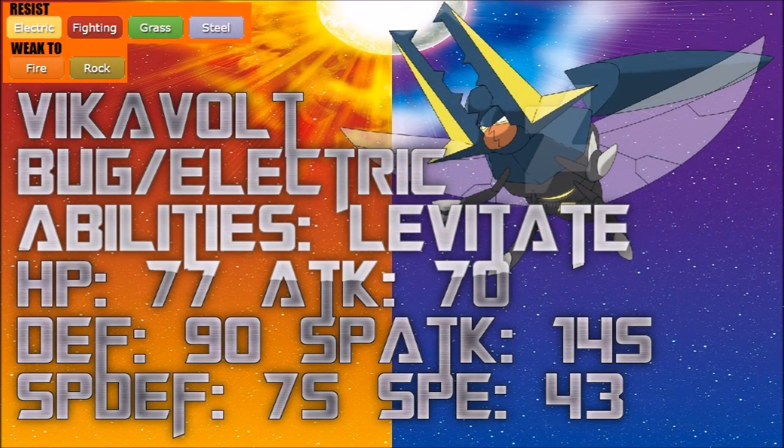It's much more complex, and complex doesn't necessarily mean good, but there are building blocks here to use. Vika Vault's typing — Bug/Electric — leaves it resisting Electric, Fighting, Grass, and Steel. It's only weak to Fire and Rock, which are fairly common, but it does have defensive capabilities to keep itself afloat. Its only ability is Levitate.